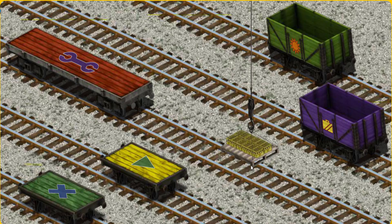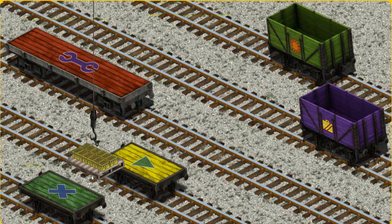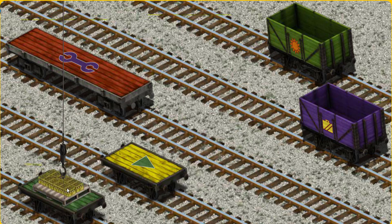Now the cargo must be loaded. Show Cranky where the green flatbed with a blue X is. There you go!